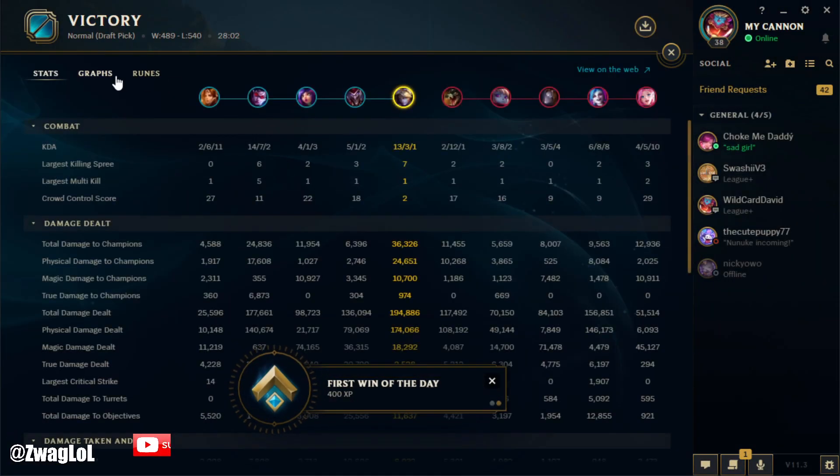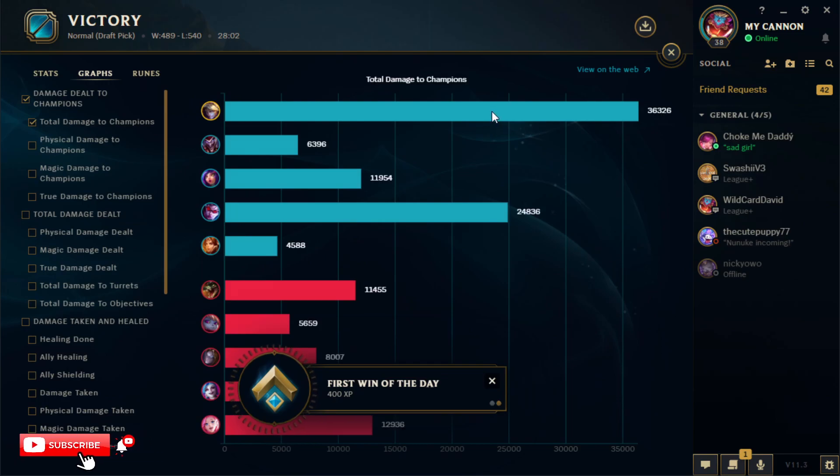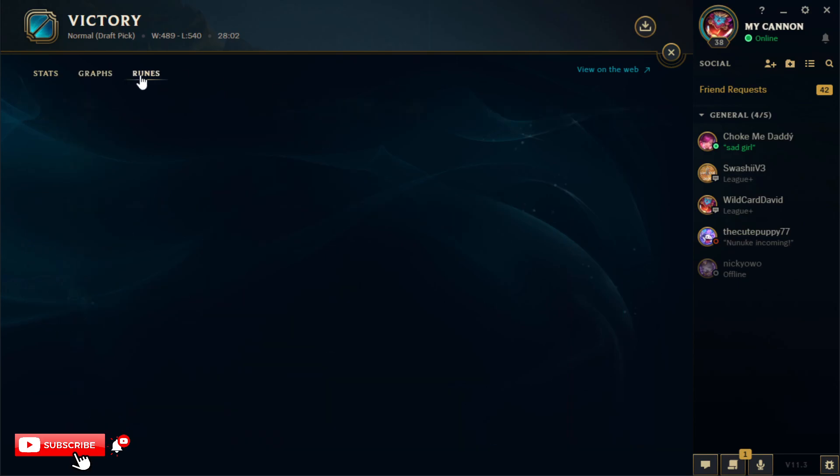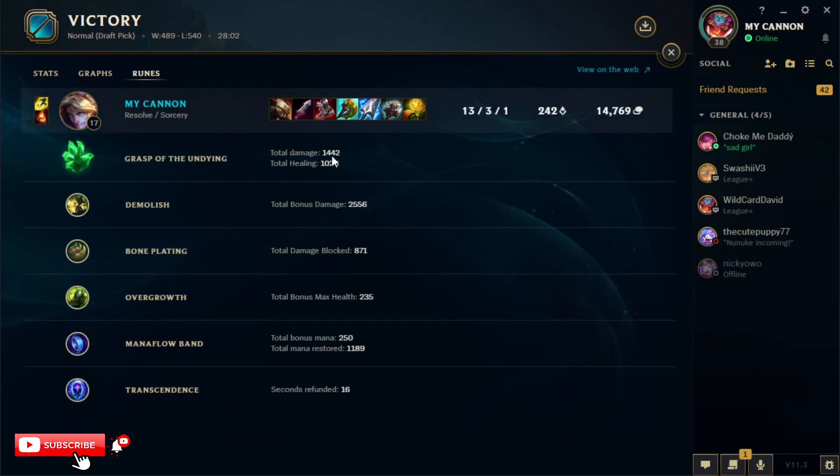Let's see how much damage we did — we did more damage than Vayne, I think we were just in combat longer. We did 36k! Grasp did 1400 damage and healed us 1000. Demolish proced a couple times, bone plating blocked 871, overgrowth gave us 235 more health, and then Mana Flow and Transcendence. Thank you for watching — I'll see you later today on the second channel video, make sure you tune into that one. Peace!